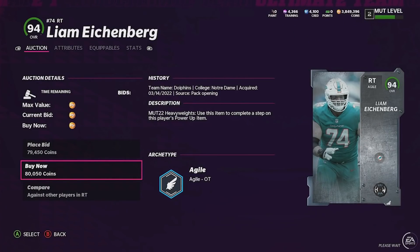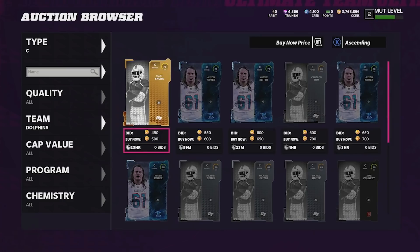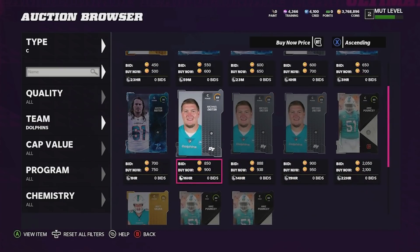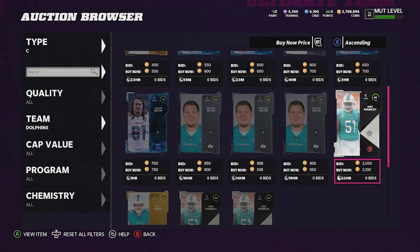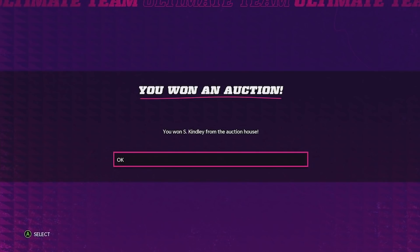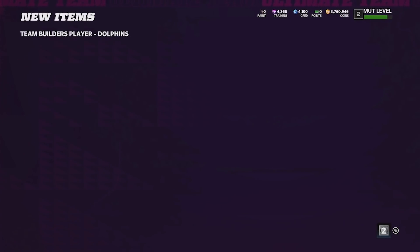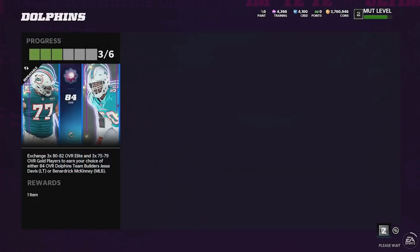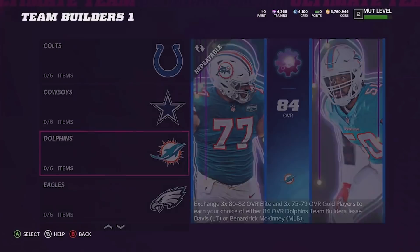We'll go ahead and take that — only 80k as well. Next up we're not as lucky and we get a gold Robert Hunt. At our center position, the best card we can get is Mike Pouncey, probably an 89 overall, but he's just not on the block right now. Unfortunately our left guard is Solomon Kindley, and here's the Dolphins left tackle that we're going to take — 84 overall. Sadly we built a pretty poor offensive line, but hopefully the rest of our offense will make up for it.